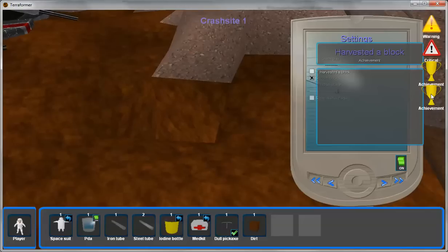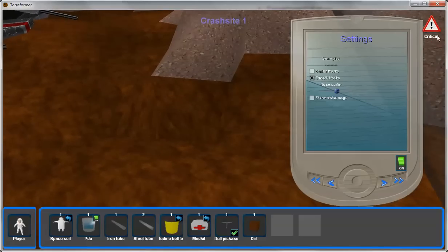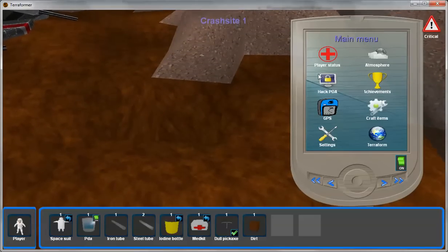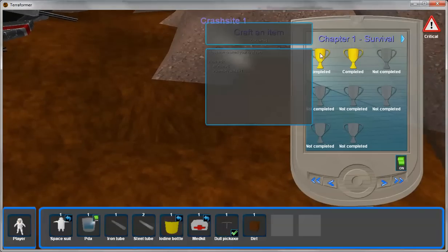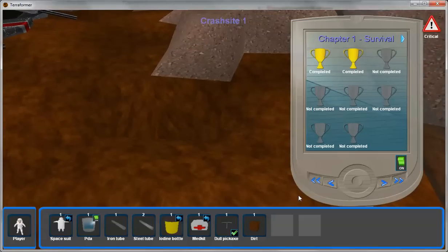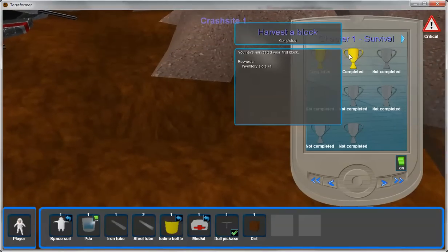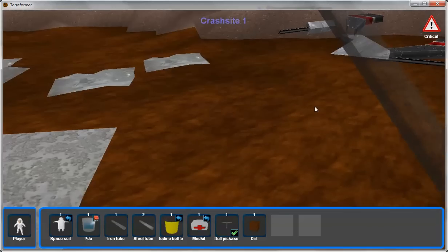I got two achievements now. I harvested my first block and I crafted an item. If I go into my achievements, you can see those two awards. My morale went up by eight, I gained an inventory slot for crafting an item, and I gained an inventory slot for harvesting a block. So I've leveled up a bit there.